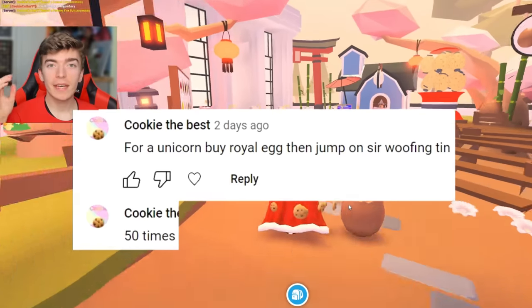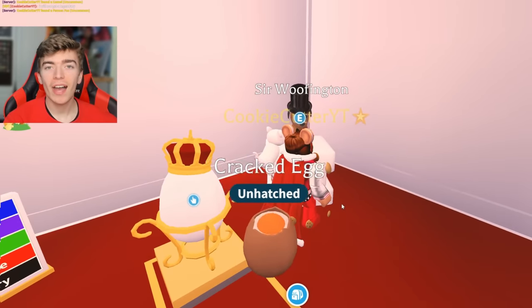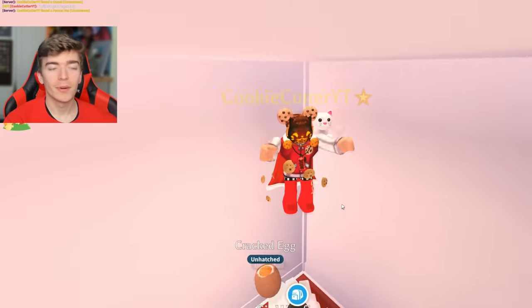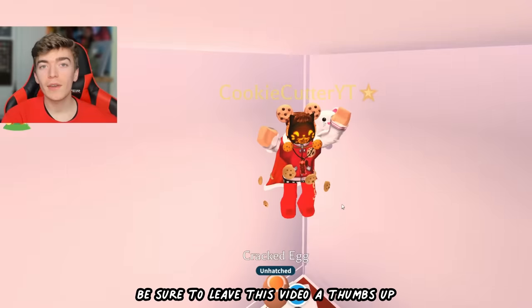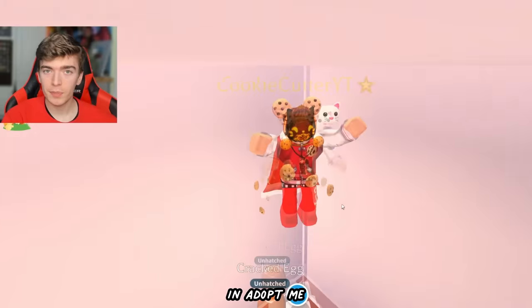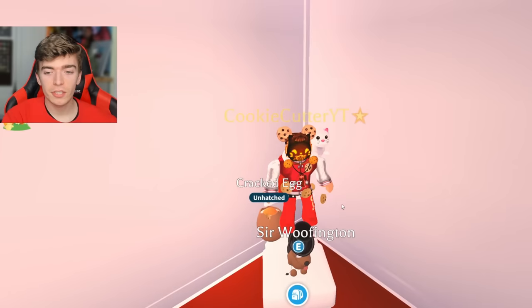This person told me that to get a unicorn, I need to buy a royal egg and then jump on Sir Woofington 50 times. I have to jump on this guy 50 times — better start counting. One, two, three, four, five, six, seven... While I'm jumping, be sure to leave this video a thumbs up, comment down below what your dream pet is in Adopt Me, and use star code candy when buying Robux. We have officially done the 50th jump right now.